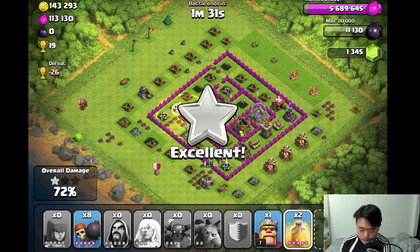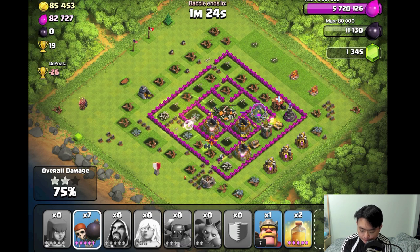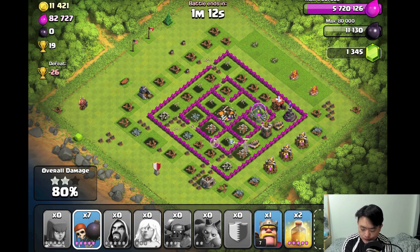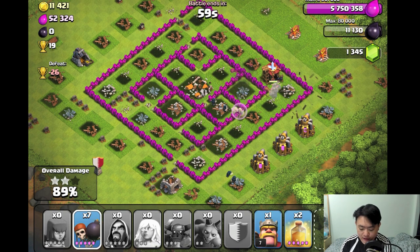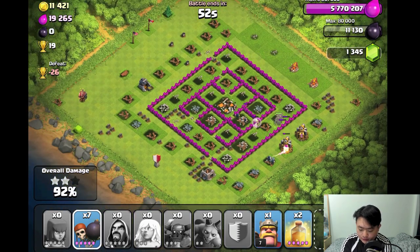I'll use a single healing spell on the healer. This isn't exactly lazy farming because most of the resource is in the gold storage — I'm lucky I'm not lazy farming this base. Left with 45,000 gold remaining and one healer still alive. I'm using two PEKKAs to destroy the rest of the base. I haven't even dropped my Barbarian King, so I'll save him for the next attack.